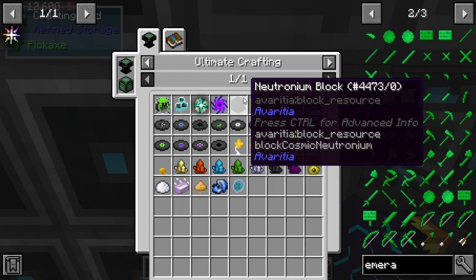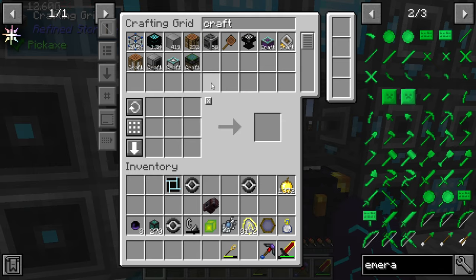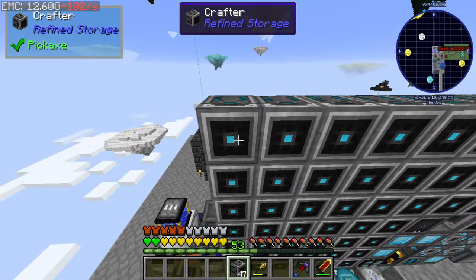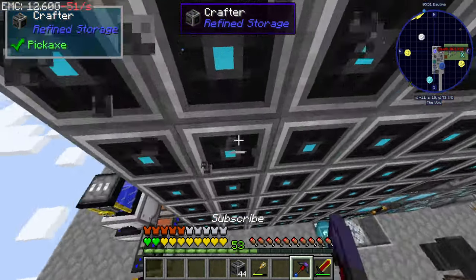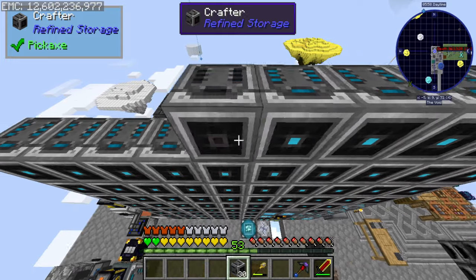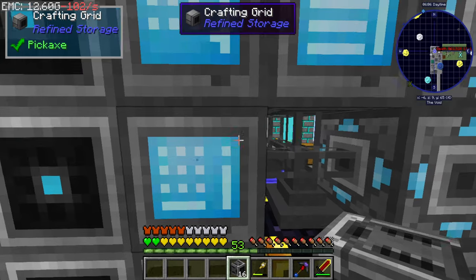So that's that. Infinity matter block. I'm assuming I'm going to need more crafters down. So let me quickly try to get more crafters down. I should make a crafting manager if I'm going to have this many crafting thingies.